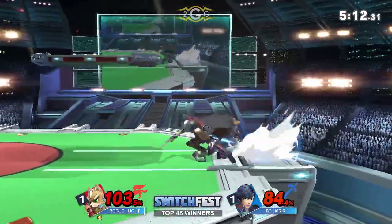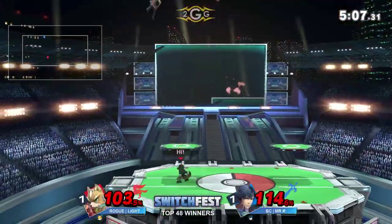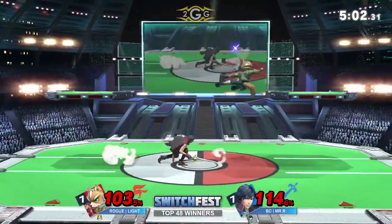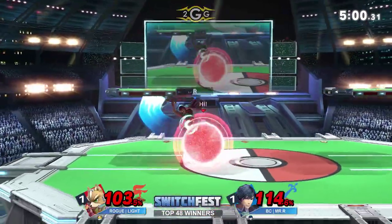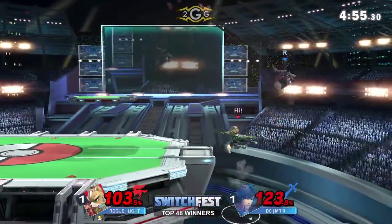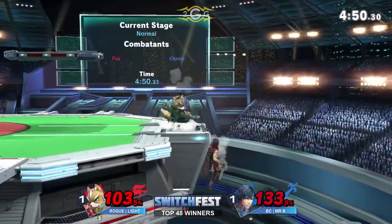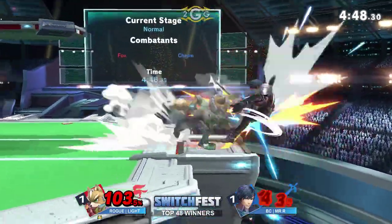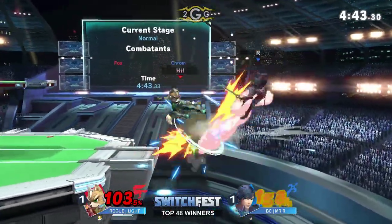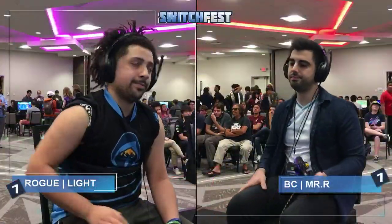Not getting a ledge trap. Not quite enough — I thought for sure that was going to be it. Looks like it was a pixel off. Light now has a lot to work with. Both players essentially at kill percent. Mr. R is really trying to make sure he doesn't have to use his up-B — he's seen how often Light has been able to take the trade and just win. And he's dead. The game three goes to Light.